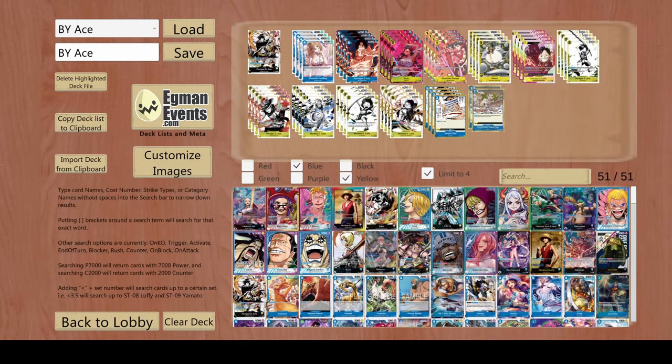Hello, my name is Dr. Shambles and today we are looking at my OP07 decklist breakdown for Blue Yellow Ace. First of all, I'm just going to break down the whole deck, but then I have some things to say.